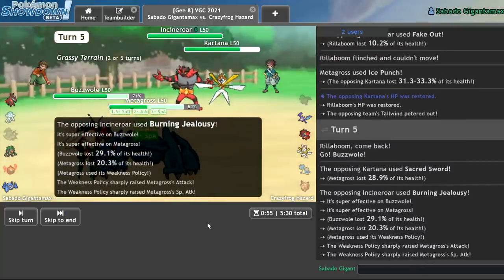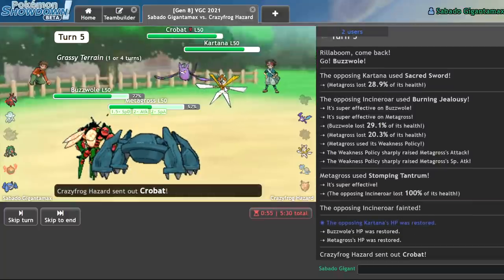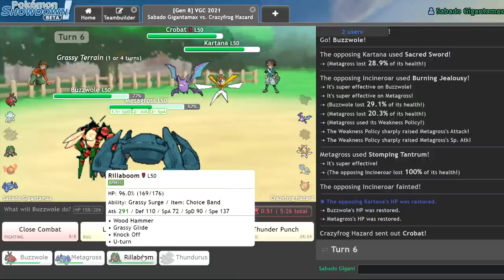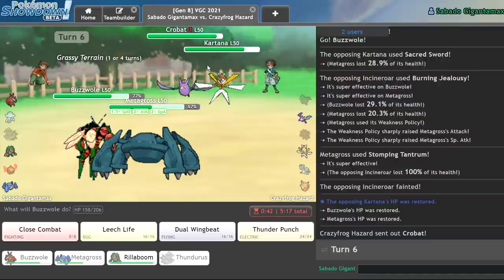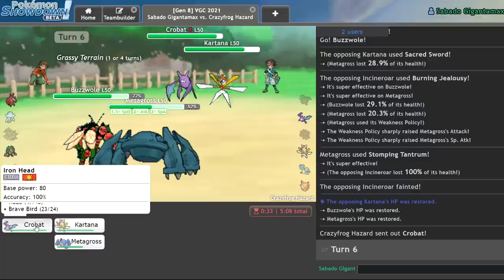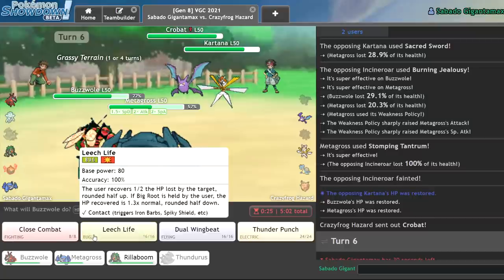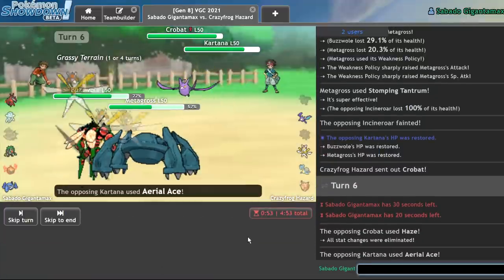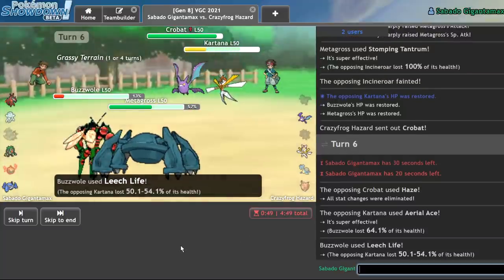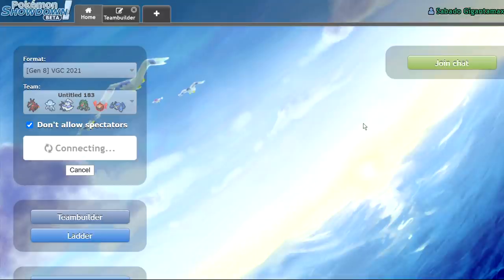He has Burning Jealousy — kind of a poor play there. He has a lot of speed on this guy, which is interesting. I don't think he really has a way around this now. Kartana's likely within Stomping Tantrum range. I'll keep Rillaboom healthy and let Buzzwole go down, because Rillaboom can come in and click Grassy Glide. I'll go for Ice Punch on the Crobat — maybe Leech Life. I prefer the Ice Punch. He hazes away my boosts. Aerial Ace — I survived that. So he's going to lose his Kartana here. Buzzwole is absurdly bulky. Not my proudest game — we're starting off a little rough, which is frustrating because this team was heat in testing.